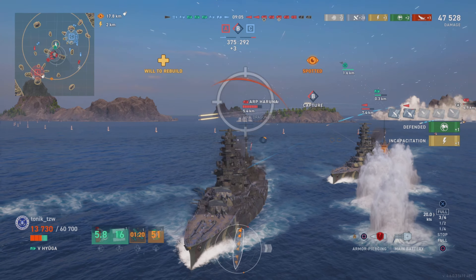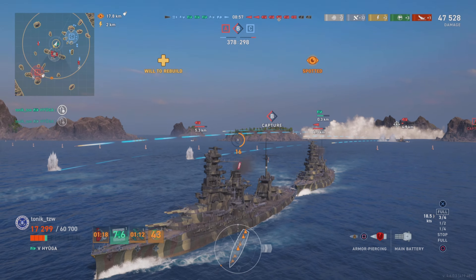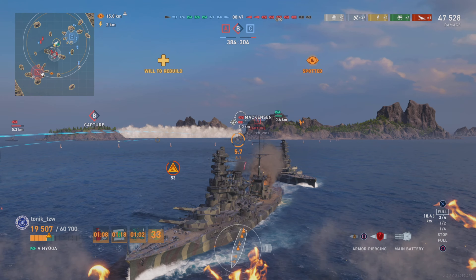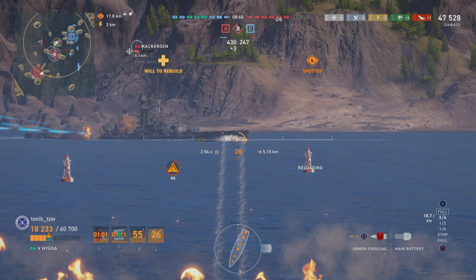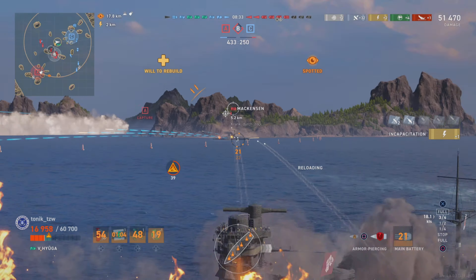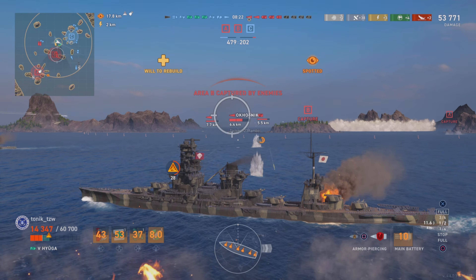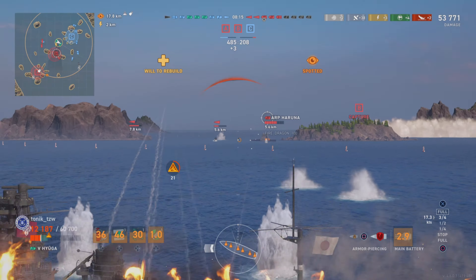We put some shots onto the Mackensen and get a cap reset — we are not letting this go without a fight. The destroyer has probably got his sights on us with another set of torpedoes, so we begin a turn. The Mackensen has pushed all the way through, which I think is going to be his fatal flaw. We get all turrets off at him but still don't kill him, so we fire a little higher — and we claim kill number two. There are the torpedoes from the destroyer, and red team's carrier is going to be putting attention onto us soon as well.